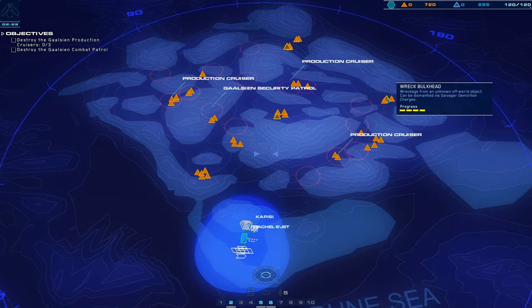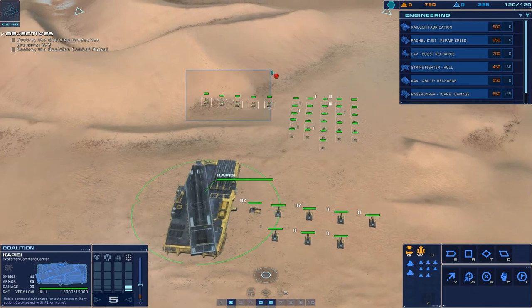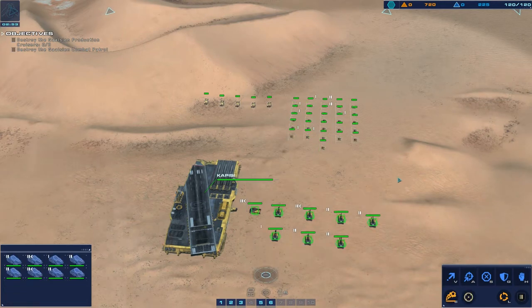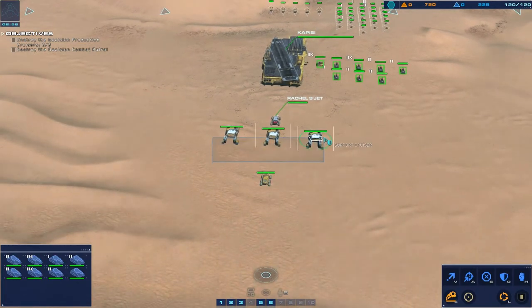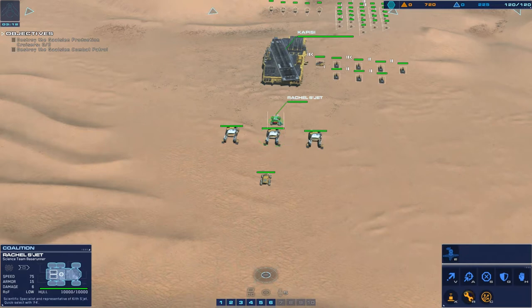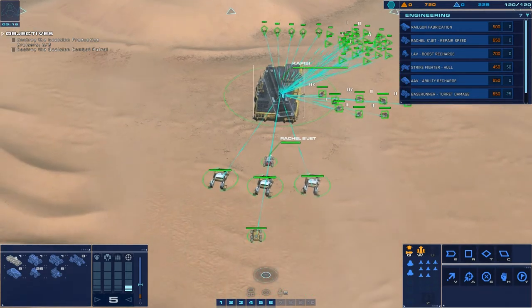We'll gather up these resources and maybe blow up this wreck over here. Let's get everything set up. Salvagers in control group one, LAVs in control group two, armored assault in fleet group three. We'll put these three support cruisers in control group four, base runner in control group five, and Rachel in control group six. Carrier here - I'll just let them guard the carrier and move out.